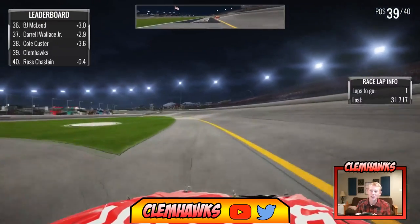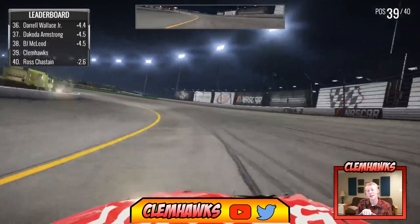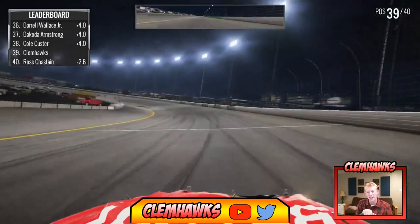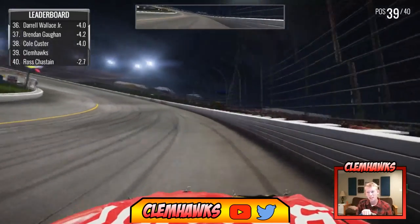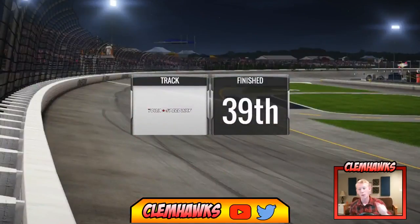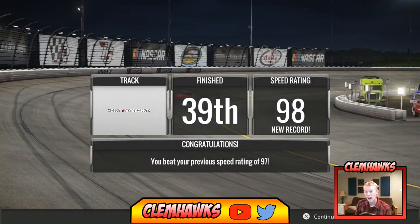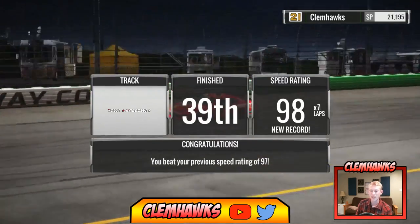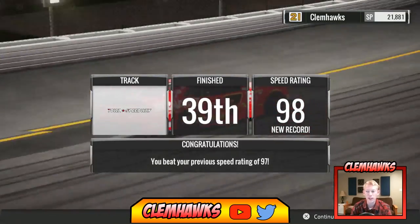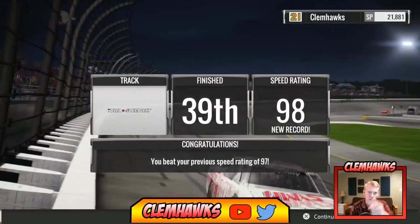That is ridiculous — right at the white flag, how is there no caution? We are going to end up giving up a lot of spots — 39th — getting loose off turn four, making contact with the four of Ross Chastain, and just spinning out of control. He spun and actually hit a couple more cars. I don't know why the caution didn't fly, but great racing right there. We get 39th — I might have to try that one more time. We do have a 98 speed record here, which is pretty good. That's going to do it for the video — leave a like and subscribe if you want more NASCAR. I post three, four, or five videos a day. Let me know what you guys want to see and I'll see you in the next one — peace out!